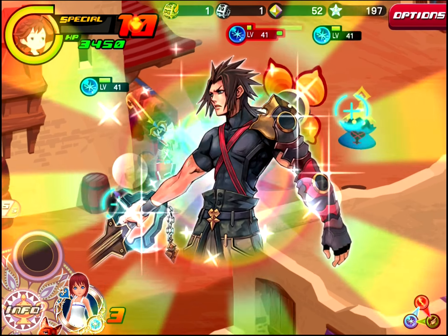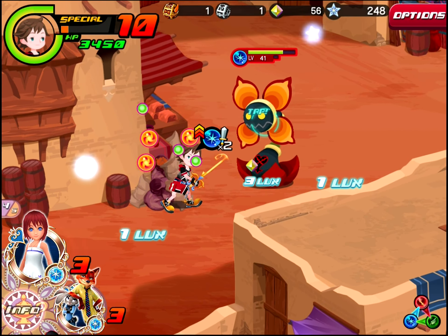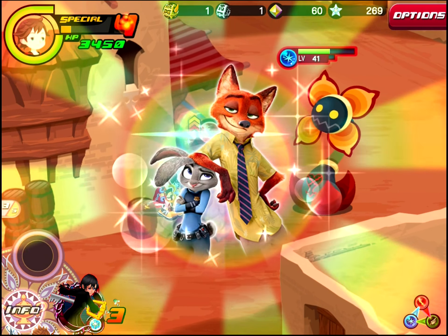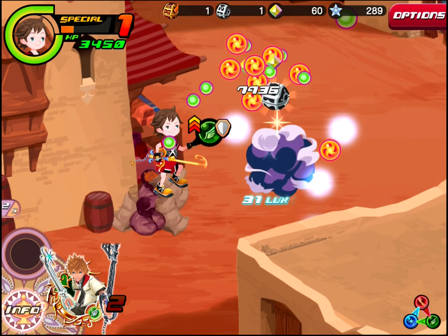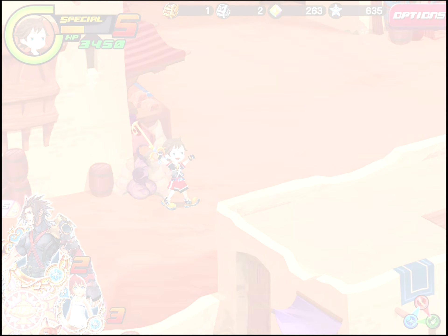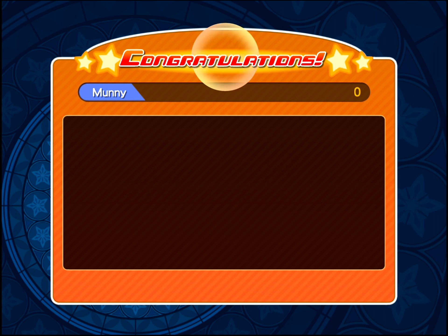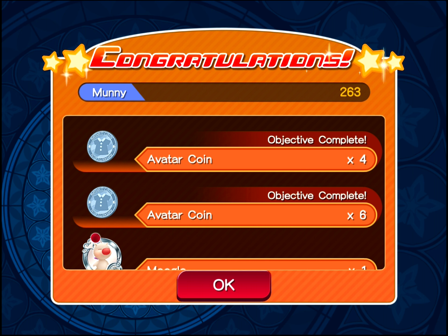And we're already facing the boss — geez, is it just me or are the quests a bit shorter now for some reason? I think I remember the quests back then being a bit longer, but now they seem very short. Not that I'm complaining — it helps me finish them very quickly and speeds up the process. Or maybe I'm just so powerful that I'm breezing through quickly. It could be either one.